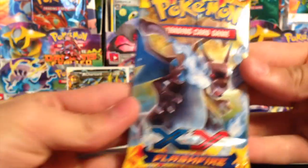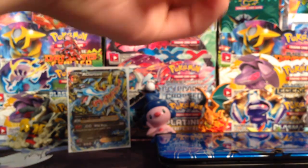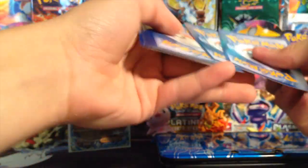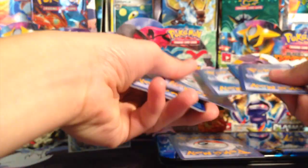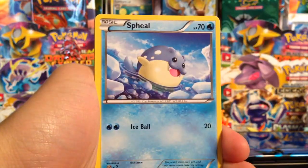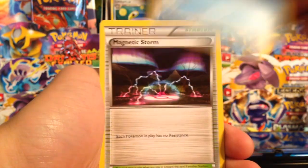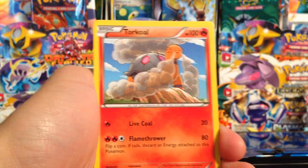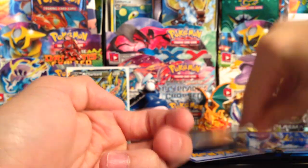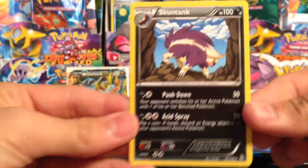Very funny. Mega Charizard EX artwork — I already pulled the mega of this. Let's see if we can get the other mega, or a sweet rare, maybe even a full art. You never know. We have a Pineco, Snubbull, Bunnelby, Caterpie, Helioptile, Celio, a Negastorm, and a Swirlix. My reverse is a Celio, and my rare is a Skuntank.